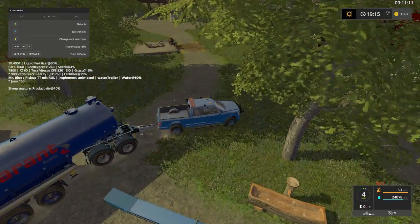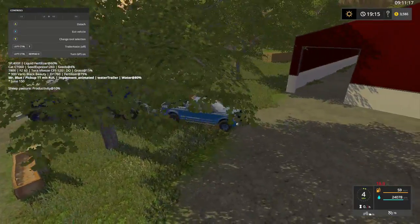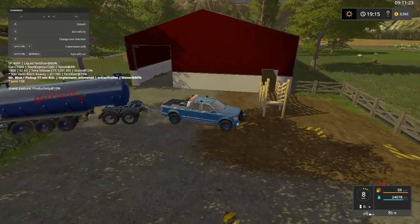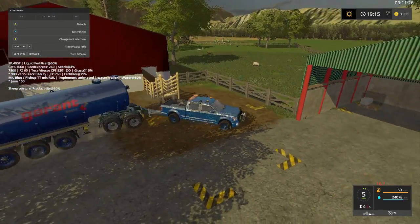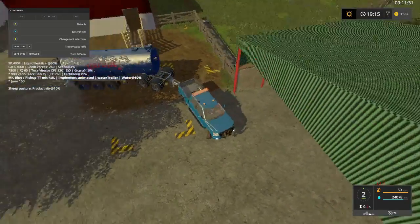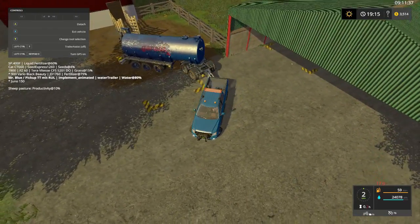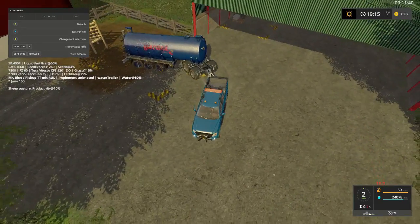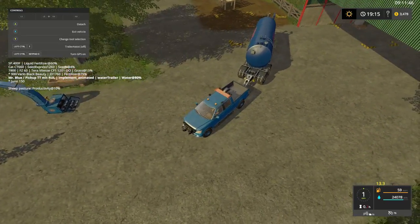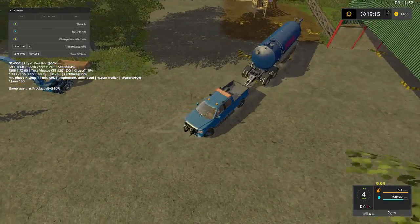This truck ain't gonna pull it — 80% of water in it and it doesn't want to pull it. Turbo boost it, man! Yes, they have a King Ranch F-250 work truck — it's got a fuel tank in the back, you can refuel your seed, fertilizer, and stuff like that. It's a little neat, but I can't get it to work as you can see on the Giant Island map that I've done if you want to go watch it.